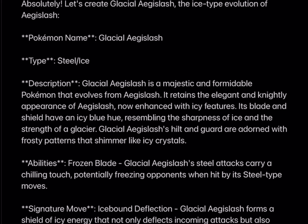Next up is Glacial Aegislash. Glacial Aegislash is a majestic and formidable Pokemon that evolves from Aegislash. It retains the elegant and knightly appearance of Aegislash, now enchanted with icy features. Its blade and shield have an icy blue hue, resembling the sharpness of ice and the strength of a glacier. Glacial Aegislash's hilt and guard are adorned with frosty patterns that shimmer like ice crystals.